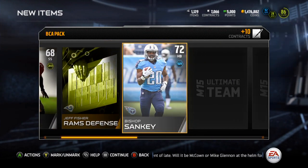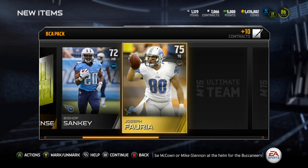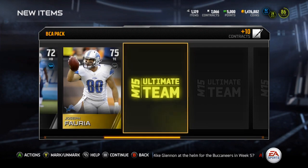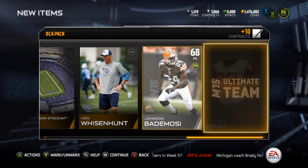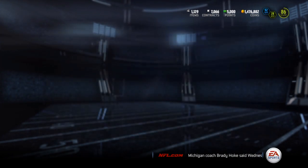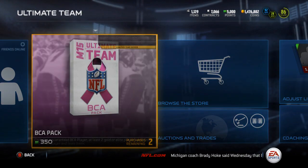They're only available with points, you can't get them with coins, which I get because it's supposed to be like a donation thing - it's a breast cancer awareness event, even though we have no idea how much money they actually donate. Tony Hills, alright, I'll take Tony Hills. Let's see, next BCA pack.